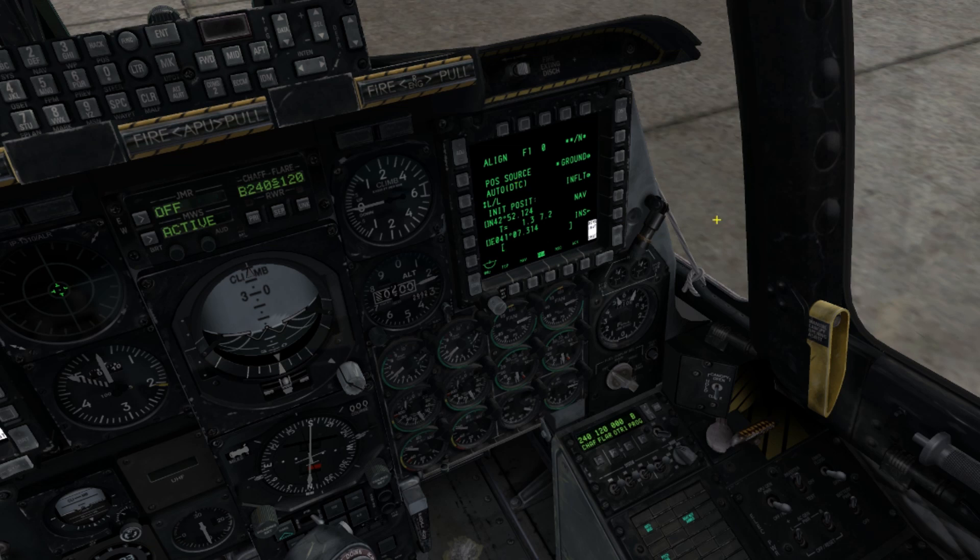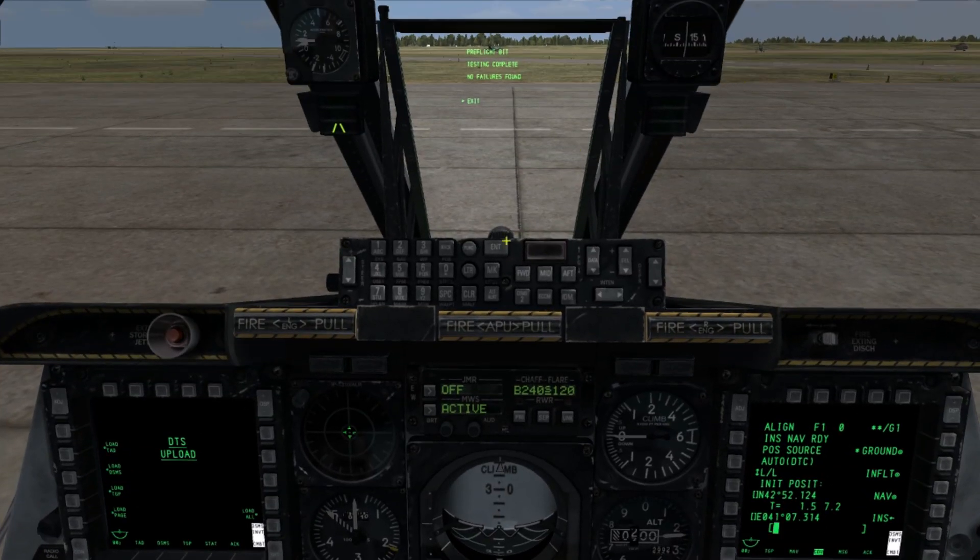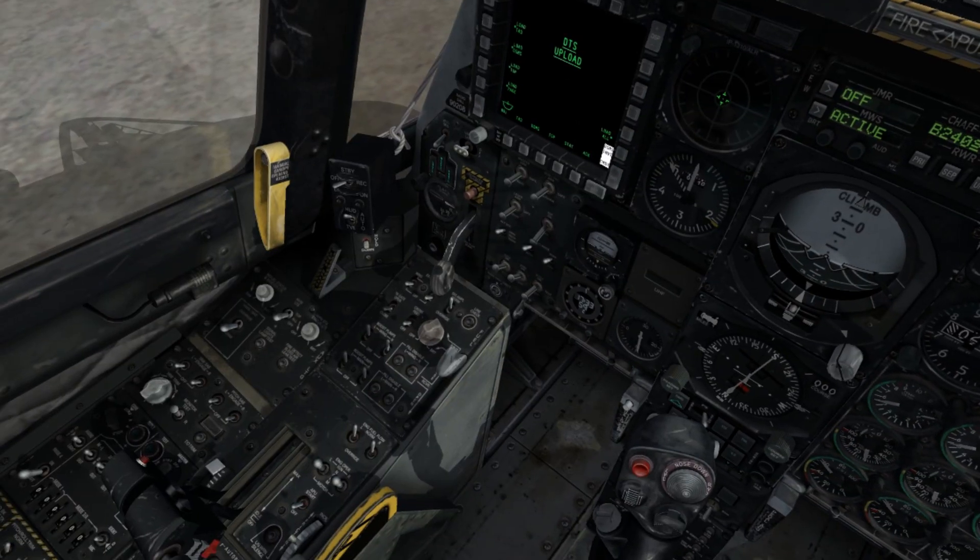By selecting OSB13 titled CDU on the right MFCD, we can duplicate the CDU page onto the right MFCD. Taking another look at the HUD, selecting Enter we'll exit the BIT test, selecting Exit we'll exit the test options, and now we can select our consent mode and any other parameters we need — for example, setting up the ammo type we're carrying, in this case combat mix. We'll select the FCC back into operation mode by left-clicking on it once.